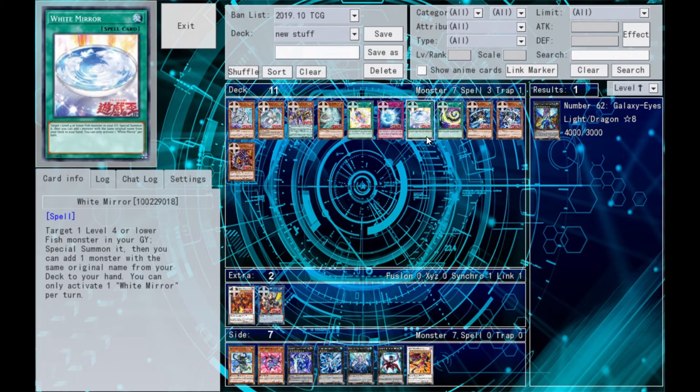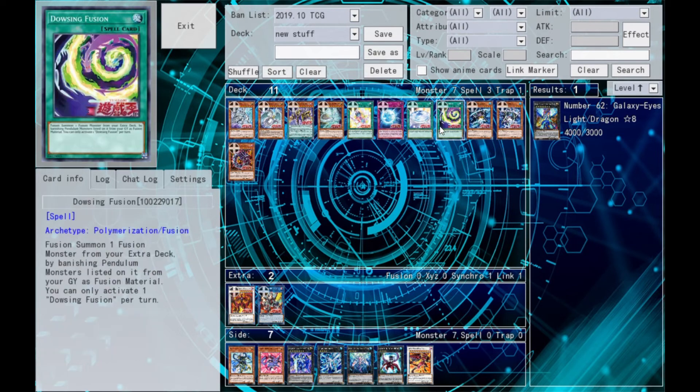Next up is an interesting one: the White Mirror card. Target a level 4 or lower fish in the grave, summon it and add a monster with the same original name from deck to hand — pretty dang good fish support. It's not only Monster Reborn, it's a Searcher, all in one. It's only once per turn but still pretty dang good, and I like the artwork. I would definitely run at least two or three copies in any fish build. Dowsing Fusion: Fusion Summon a Fusion Monster by banishing Pendulum Monsters from the Graveyard. How often are you going to have Pendulum Monsters in the grave? Not that often — you don't even want them to be there. Moving on.